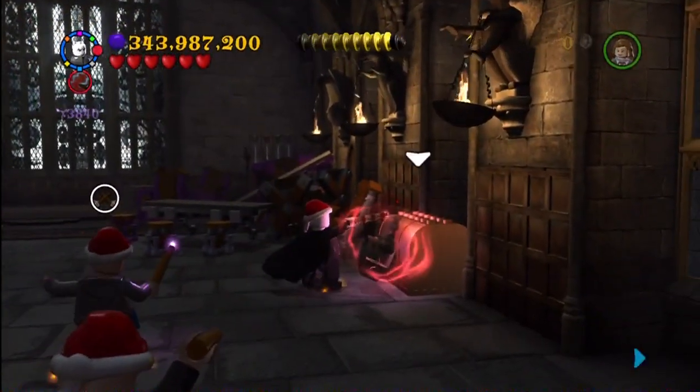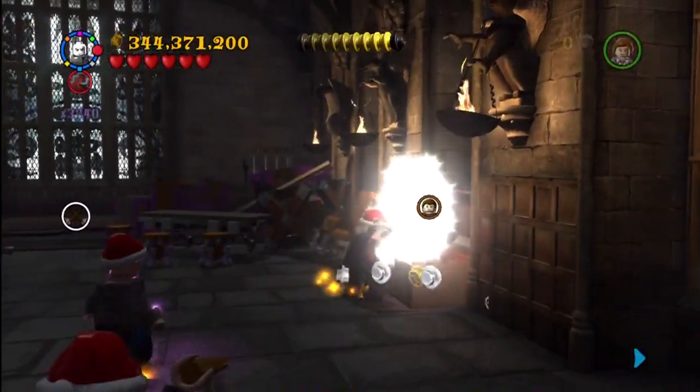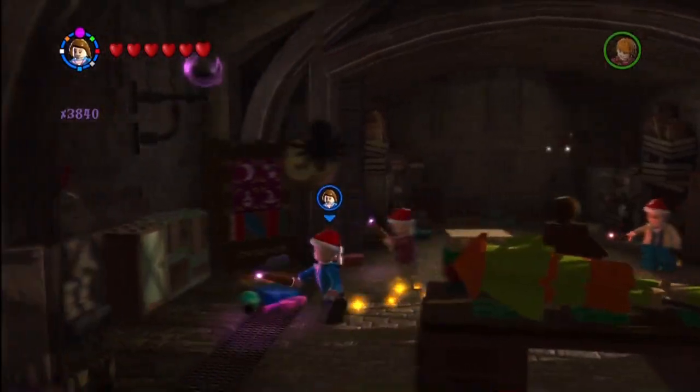This is later in that same mission. You are supposed to be dueling those guys, but if you run past them — and you have to do this in free play because you need a dark magic character — you use dark magic to open that chest and you get Electo-Caro.